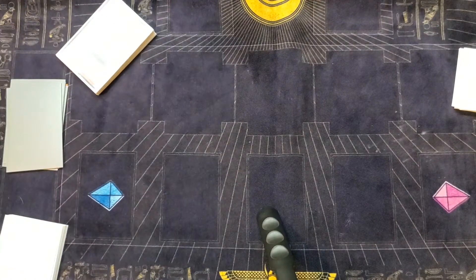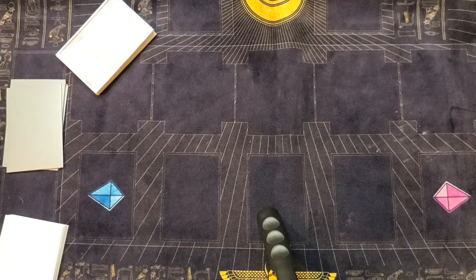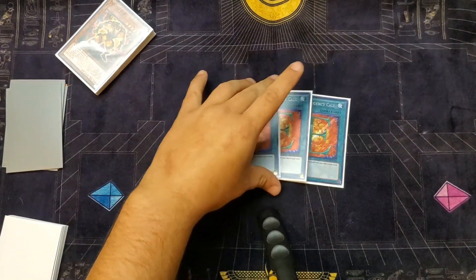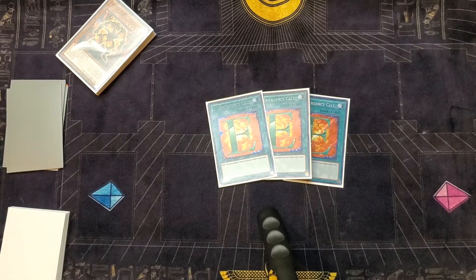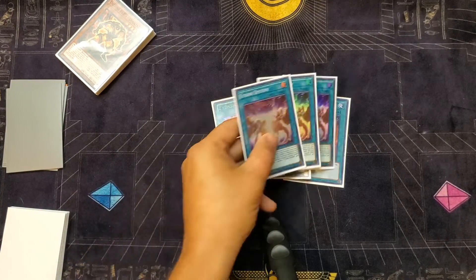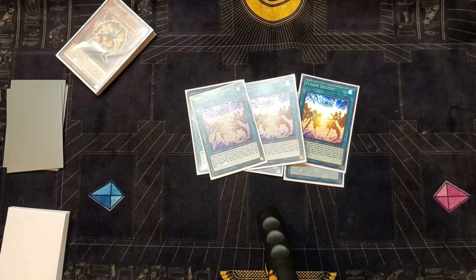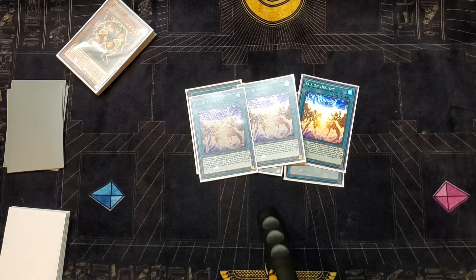We'll get down to the Spells now. With the Spells, I know this is kind of heavy, but I play 3 E — Emergency Call. I play 3 because I want to see my starters and mainly Stratos as soon as possible. And if I don't have the extra card, use this to search for Honest Neos. Next, we'll go with Destiny Fusion — this card alone can give you a 1-card OTK or a 1-card Dark Law. You can't ask for much better.